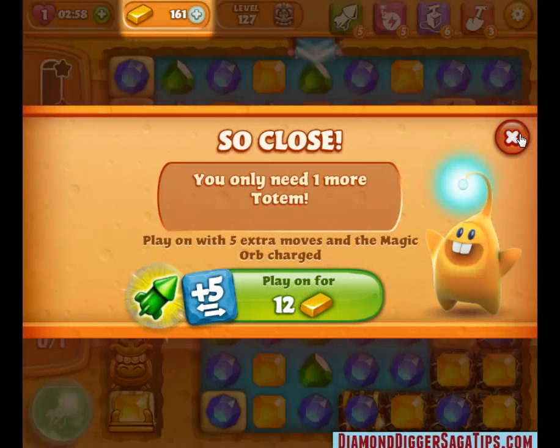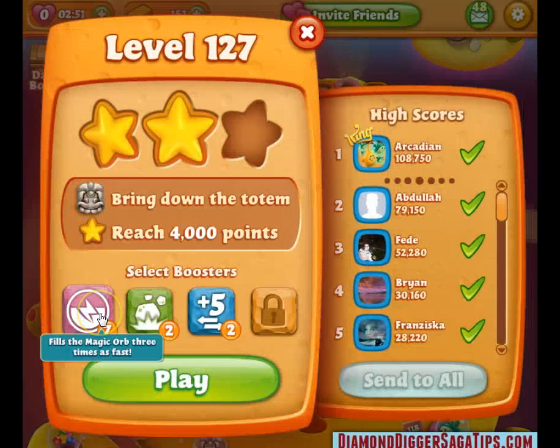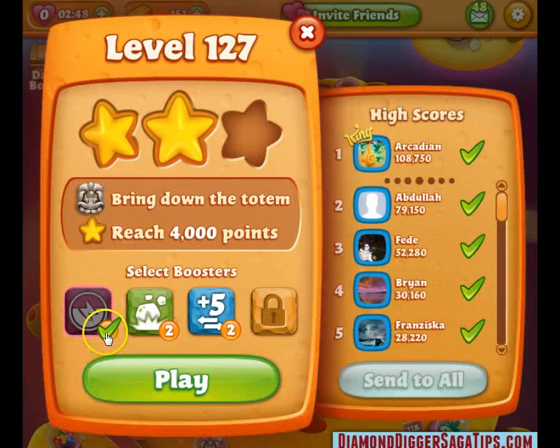Now we'll play it again with the booster and see what happens. You just click on this ahead of time — you'll see a green check there to show you that it's activated.